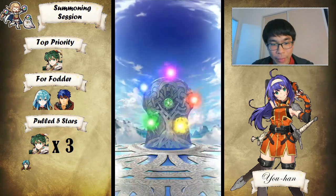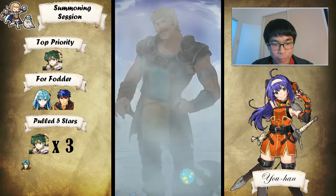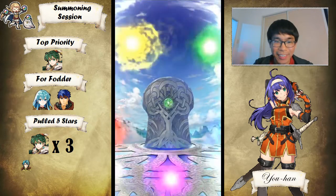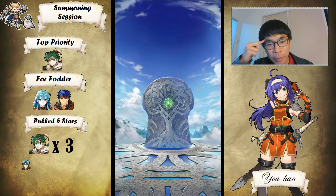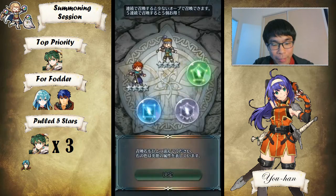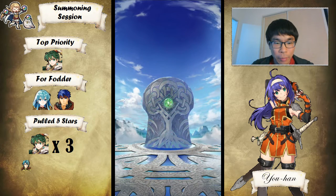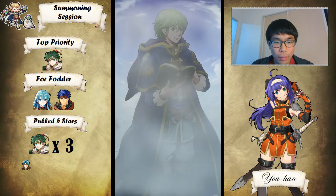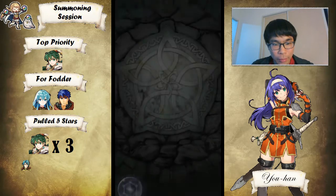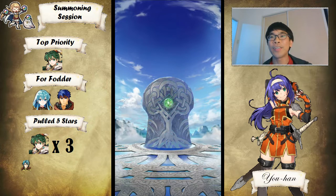I feel like maybe I should build a Bartre for Arena Assault as an easy Hammer user with incredibly high Attack — Raven build. Bartre is FV6. Let's see if we can get another FV6 or FV7 Elibe unit. Merric — nope. Combo Breaker, I forgot this guy existed. We need two more for a pity rate increase. Two greens — perfect. The Smash patch also just came out for those of you who play that.